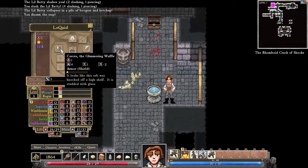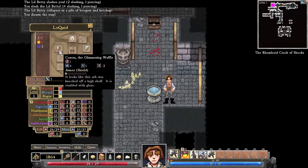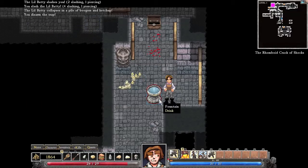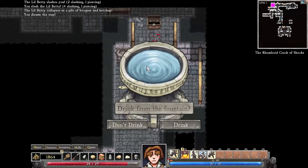This one's called a glimmering waffle. Doesn't really look like a waffle to me. Anyway, semantics. So we're going to click on this fountain. Fountains are completely random items. You have no idea — the pop-up image here doesn't give you any clue of what it is. You can drink it or not drink it.